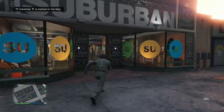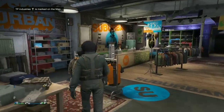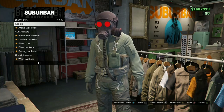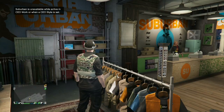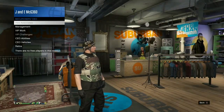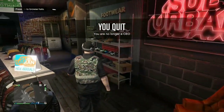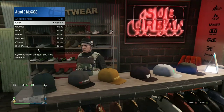Once you quit the mission, quickly make your way into the clothing store and go to Tops. While you're going towards Tops, spam right D-pad on this menu — keep spamming right D-pad and eventually it should kick you off Tops and merge the CEO vest back into the outfit you had before. Then quit the CEO and as you can see I'm still wearing the outfit.